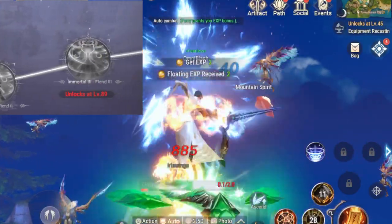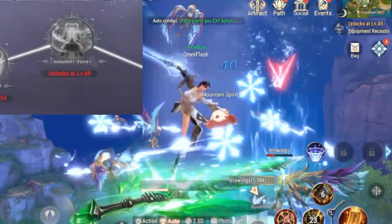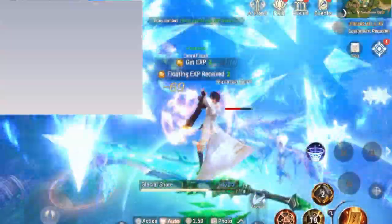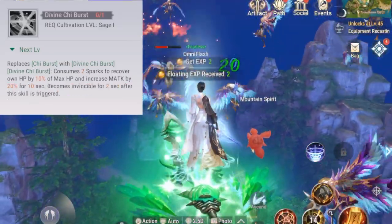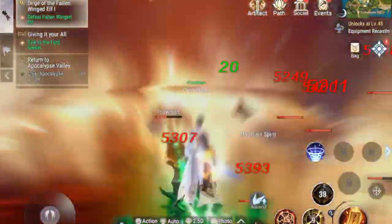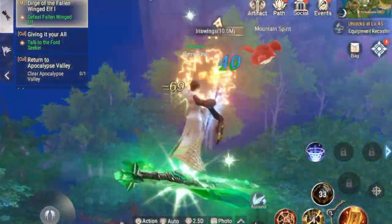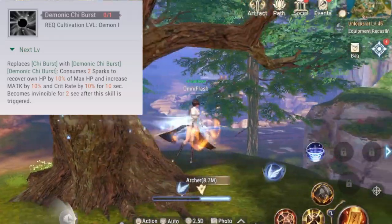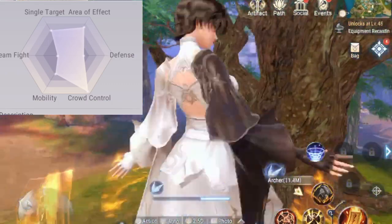Those are your basic skills. After level 69 you have a choice to make: become a Sage of the Heavens or a Demon of the Underworld. The two paths alter your skills — causing you to deal more consistent damage as a Sage or more burst damage as a Demon.